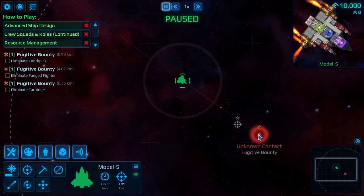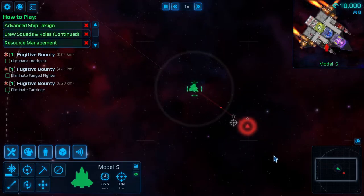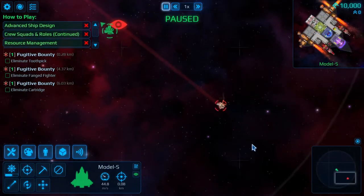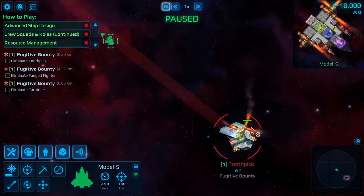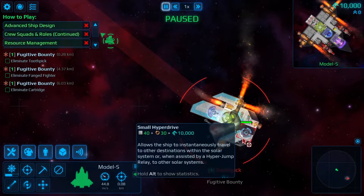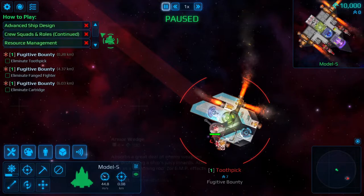Hit space bar to pause. You'll notice the red arc — that's your maximum weapon range. You can drag back along the line and release to set your attack position, or drag it to other sides to attack from different angles. Once we get in here you can actually see the other ship — he's got a cannon, a cockpit right here, and a small hyperdrive in the back.